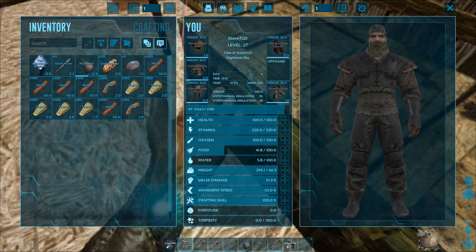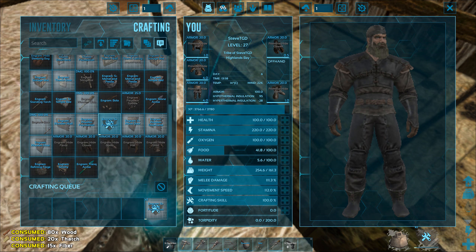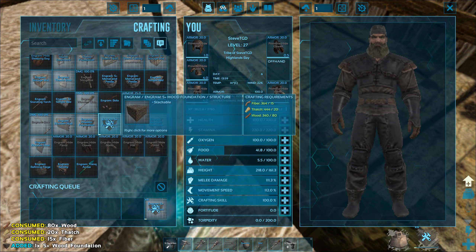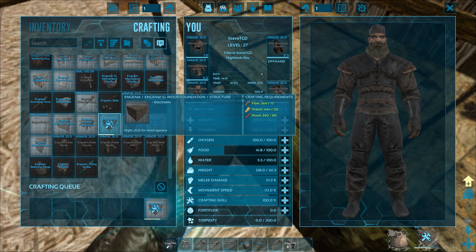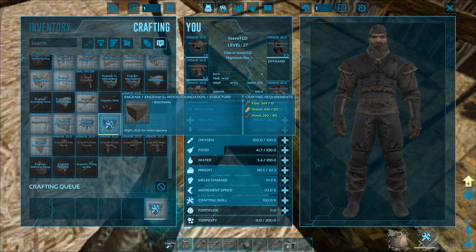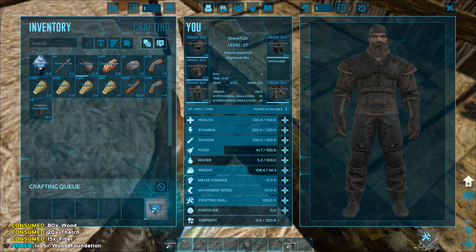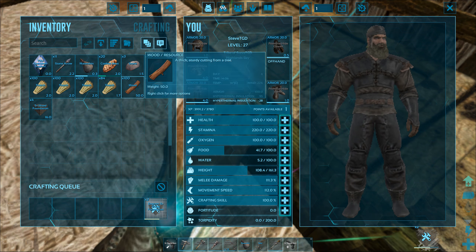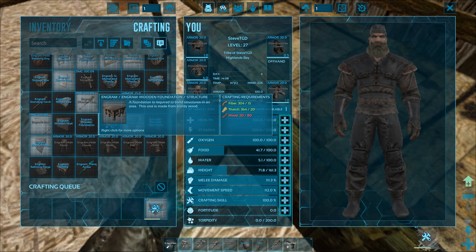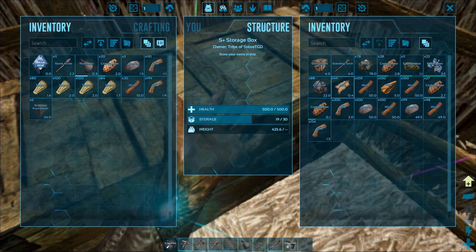Hefty chunk of stone. Let's go crafting - we'll make six wood foundations. Three more, we need one more then. Oh, that's it - we ran out of fiber? No, we need some more wood. Yeah we need a lot of wood. We're probably going to use all the wood here.